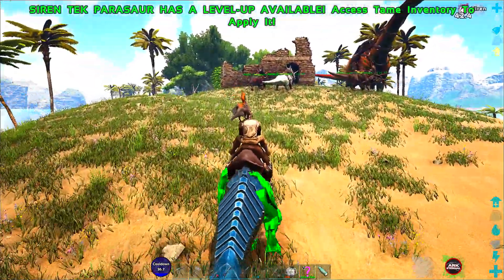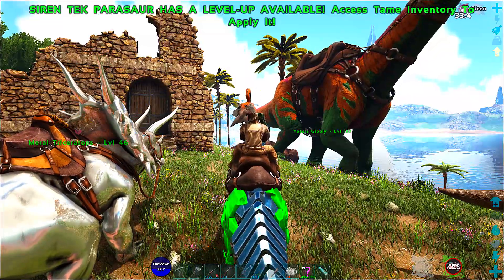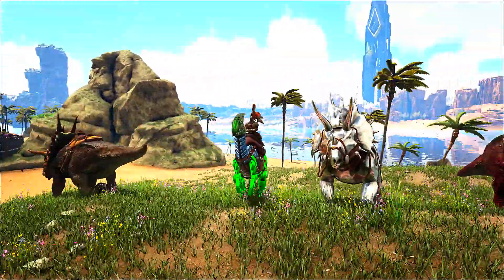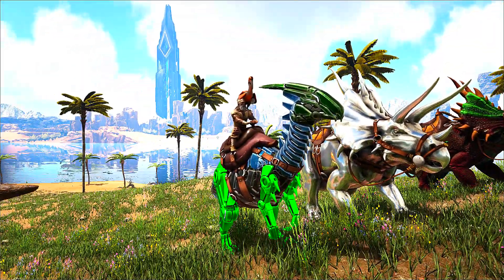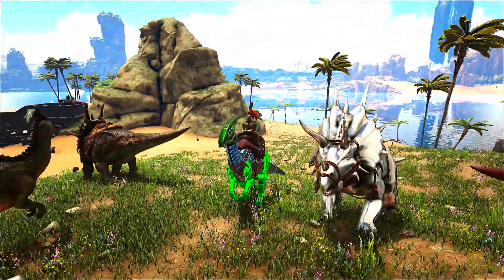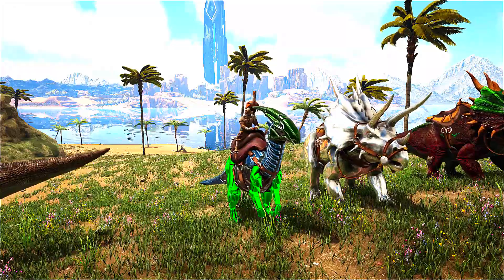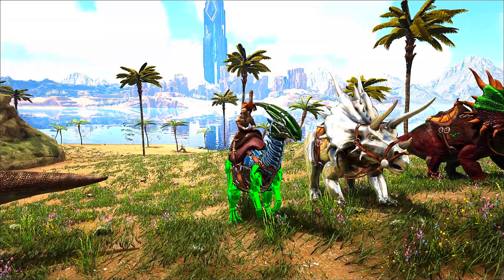So at this moment we just tamed — well, I won't say three useless trikes, and a useless siren tech paracer — we just got to do the research to see what exactly these creatures can do. But these dinos are native to the Ark Omega Mod, so do the research. If you guys find out before I do, drop me a comment and let me know what to do with them. In the meantime, we're going to use them for kibble, because I believe this metal trike poops metal. So with that said, this is Big Girl 1948, and I'll see you guys in the next video — peace out.